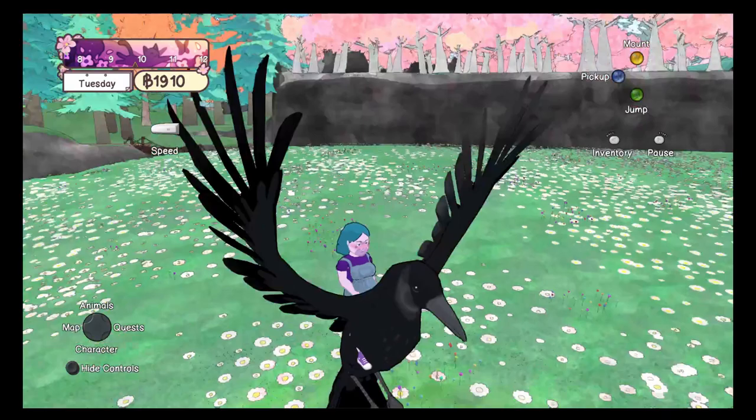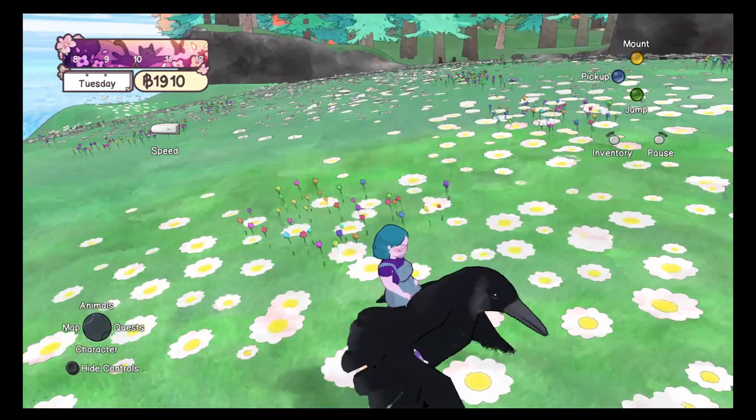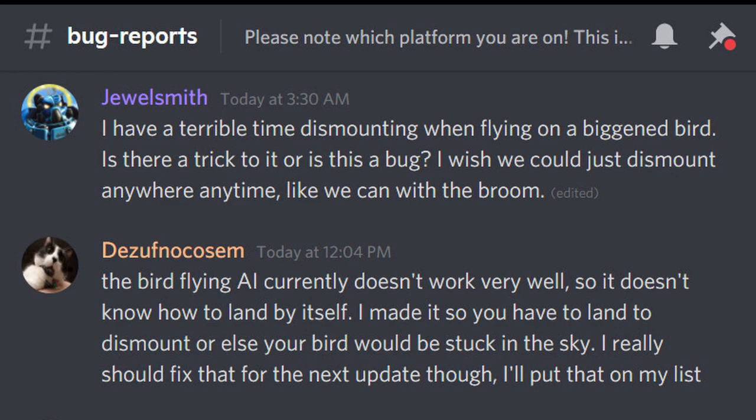And then you're stuck on it, which is really frustrating. So I went to the Calico Discord and asked the developers what to do about this. One of the developers, whose name is Des — it's actually "confused" spelled backwards — is one of the Calico developers, and told me on the Calico Discord that the bird AI currently doesn't work very well, so it doesn't know how to land by itself.